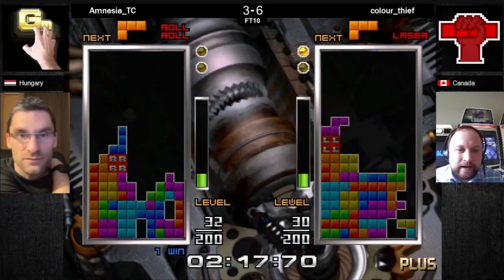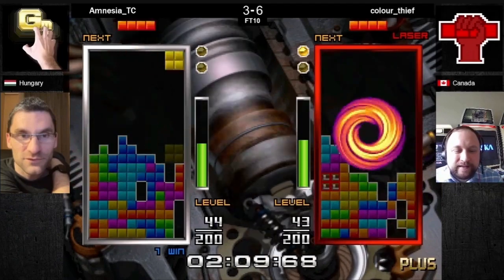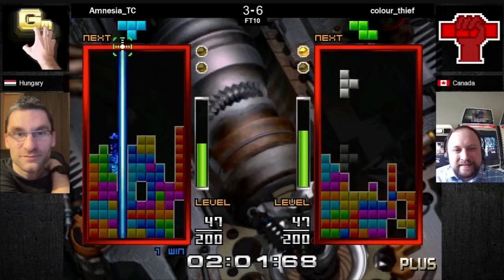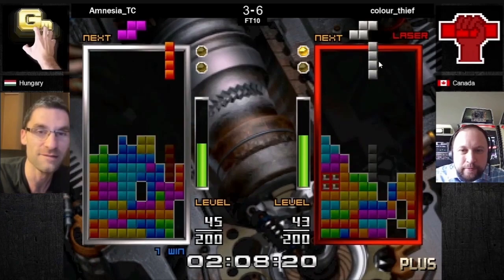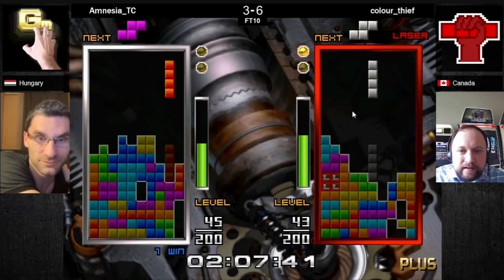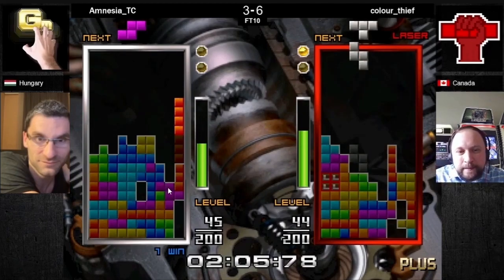I get the laser but don't fire it right away — Amnesia slows down just a little when it comes out, I know he's aware of it. As soon as I was threatening it he stopped, and there's a lot happening in a very short time. I'm threatening a laser with this I-piece. He's defending it expertly — even without counter-mashing he could just mash to the right and open up his Tetris hole. But I drop a piece and all of a sudden I have height advantage; he will hit the ground before me and his options are very limited.